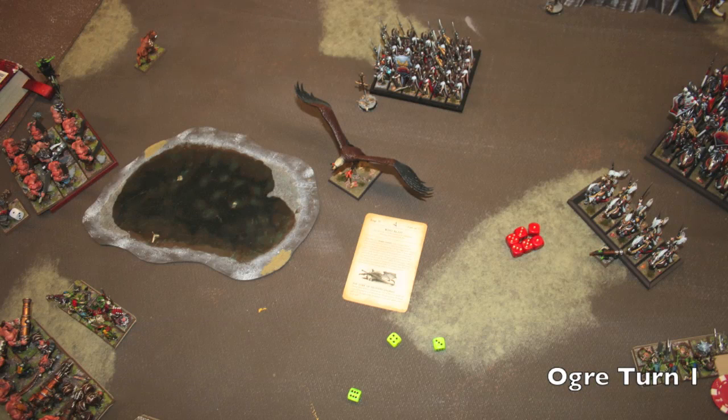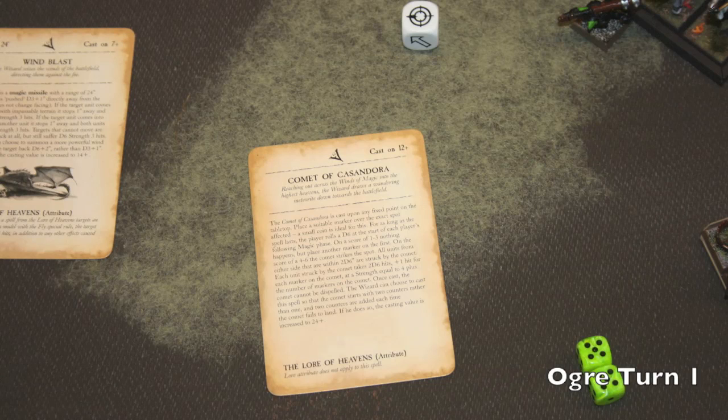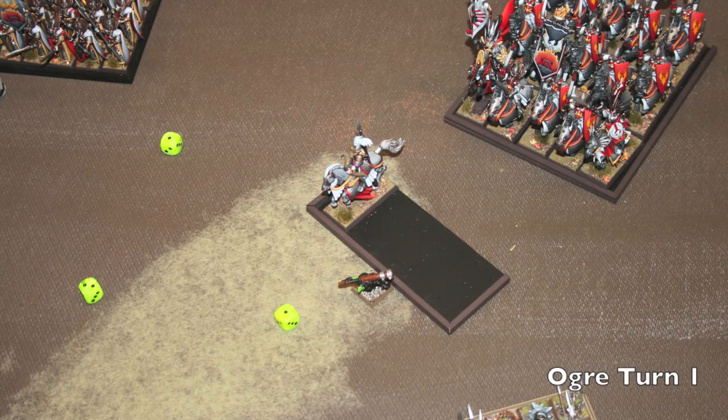In magic I cast Wind Blast at the eagle, pushing it back into the Phoenix Guard, which causes hits on both — and lore attribute hits — so I kill the eagle. But the Phoenix Guard absorb the hits through armor and ward saves. I roll up a Comet but he irresistible-dispels it, which sucks because I got a good roll and I'm at plus four while he's only at plus two for dispelling — but that's the way the ball bounces.